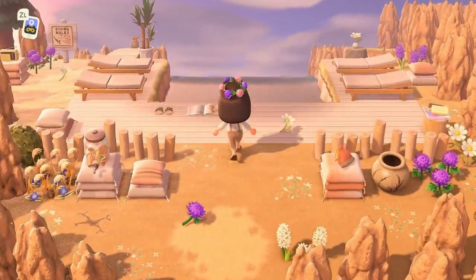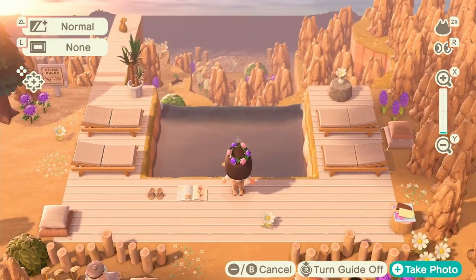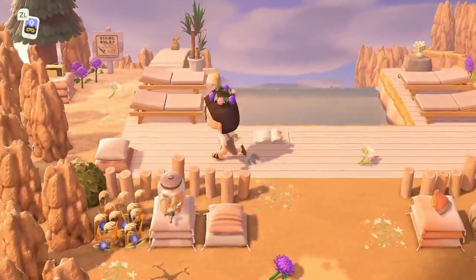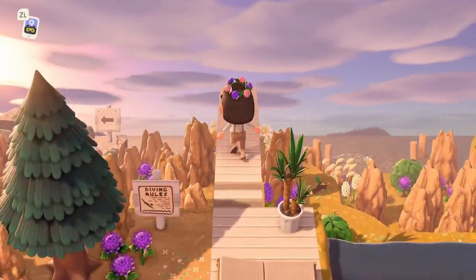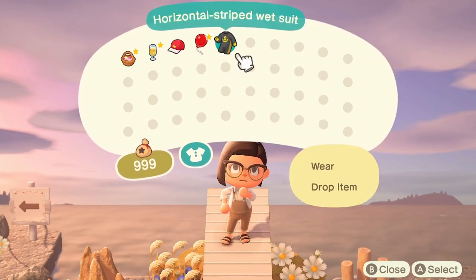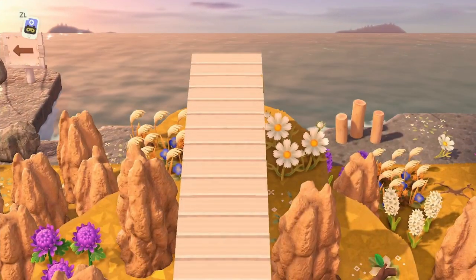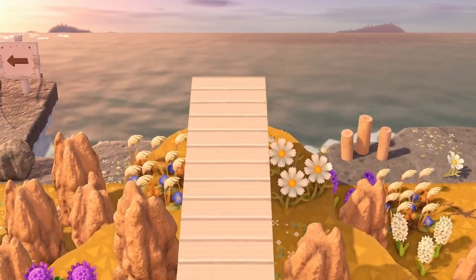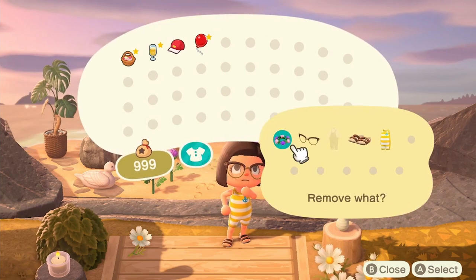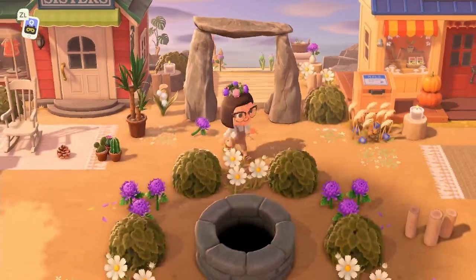Over here we have the pool — oh my gosh, wow, seriously wow! I love this — the way she's decorated it is incredible. This little infinity pool is so cool, and then we have a little diving rules sign. Wait — is this a wetsuit so that I can dive off? Yes! Here we go — that's so cute! What a really fun and interactive touch. What a cute little detail. Let's take the wetsuit off — there's such a cute little secret beach over here.